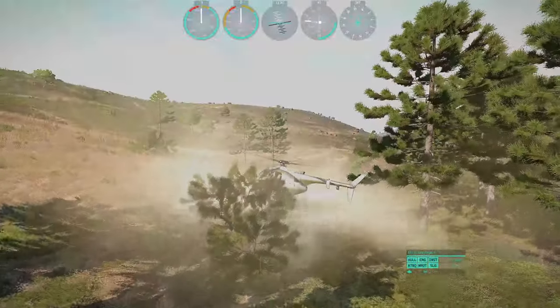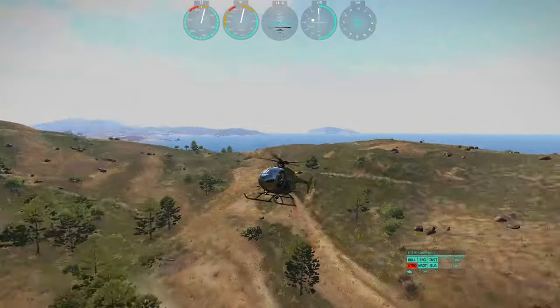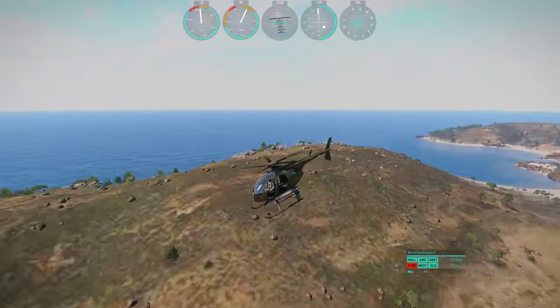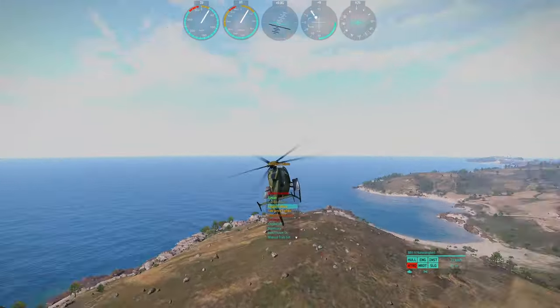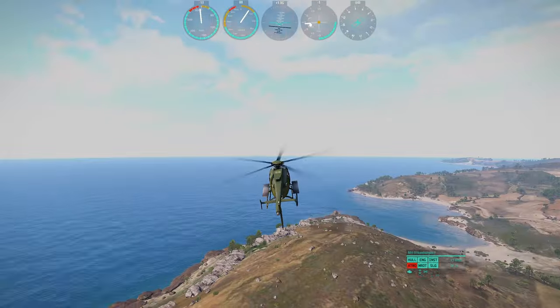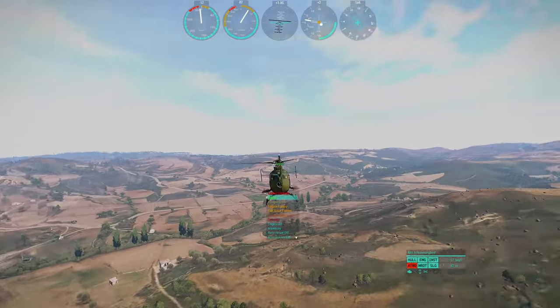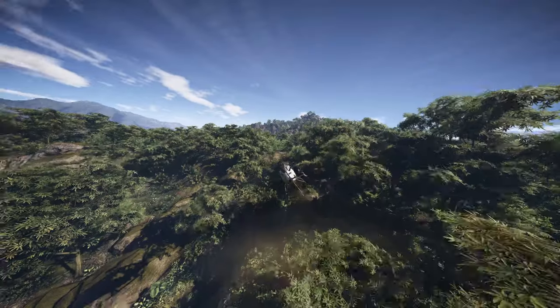If the tail rotor is destroyed, the torque of the main rotor will spin you. With enough forward momentum, you can recover from it, but it takes skill. Here I used the auto hover feature to keep the helo parallel to the sea, but then I simply used the repair function offered by this game mode. Auto hover can be bound to an input instead of scrolling through the menu.